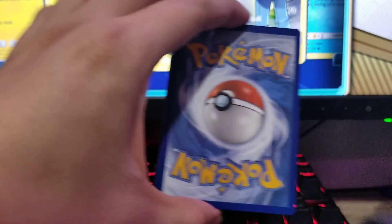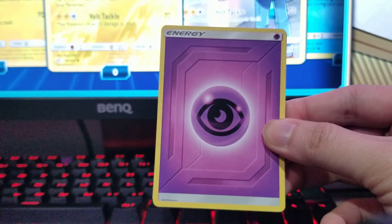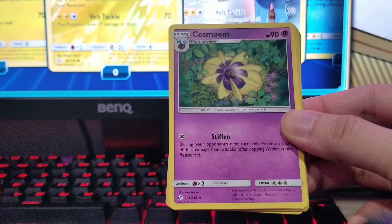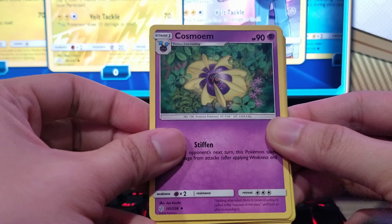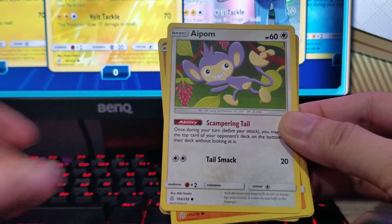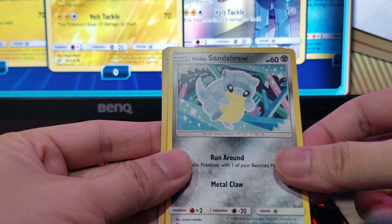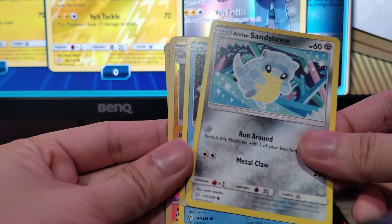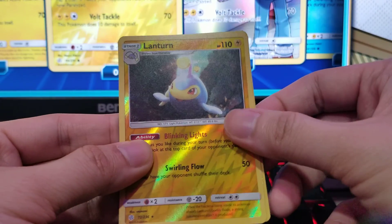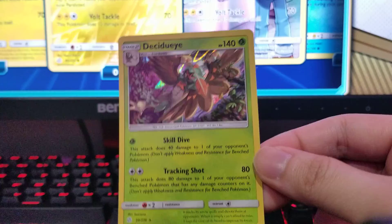Let's see what we get. We got Psychic Energy, Misty and Lorelei, Cosmoem, Mawile, Aipom, Onix, Tepig, Sandshrew — shout out to my viewer Sandrew, that Pokemon always reminds me of you — Swinub, and Lanturn.